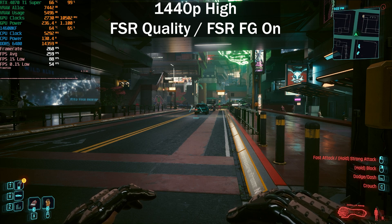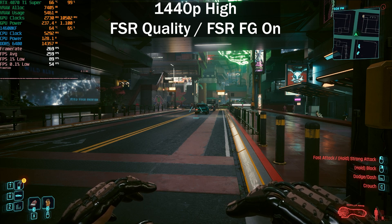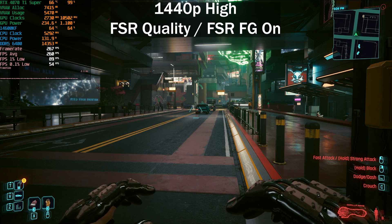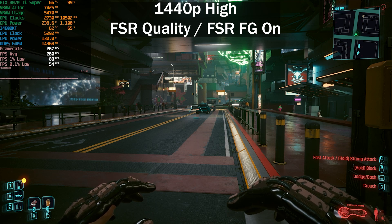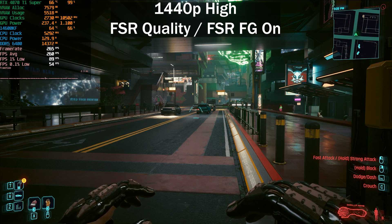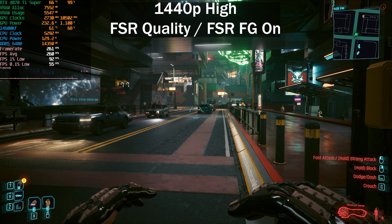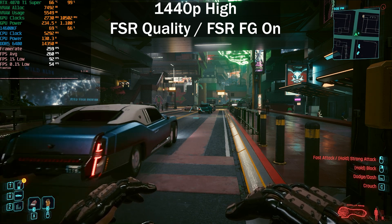The micro stuttering and low performance figures with FSR are quite a bit worse than with DLSS frame generation, even though the average frame rate is higher — around 250 fps with FSR versus 220 fps with DLSS 3 frame generation. It's a welcome addition, especially for GPUs that don't support DLSS 3, but FSR frame generation still needs a little more work. Let's check the differences at 4K.